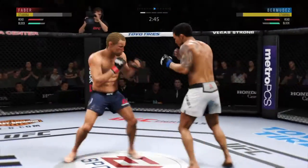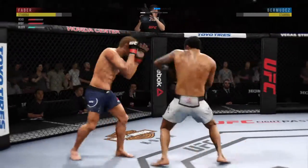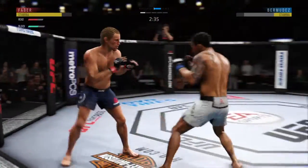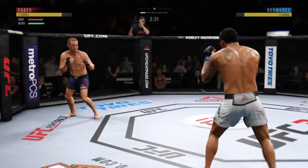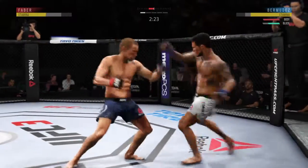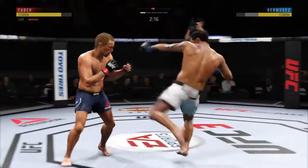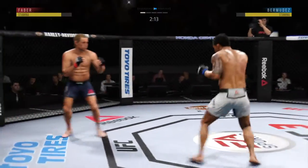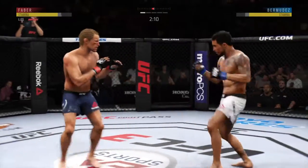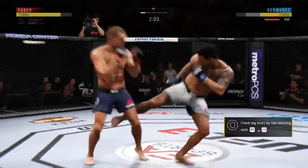It took him a little bit of time to find his timing — whoa! He's got to be careful here, he's clearly in trouble. His opponent lands that kick to the body, and he has shown an increased susceptibility to that strike here tonight. Faber going for the leg kick, he misses, and he continues to work on the inside of that lead leg.